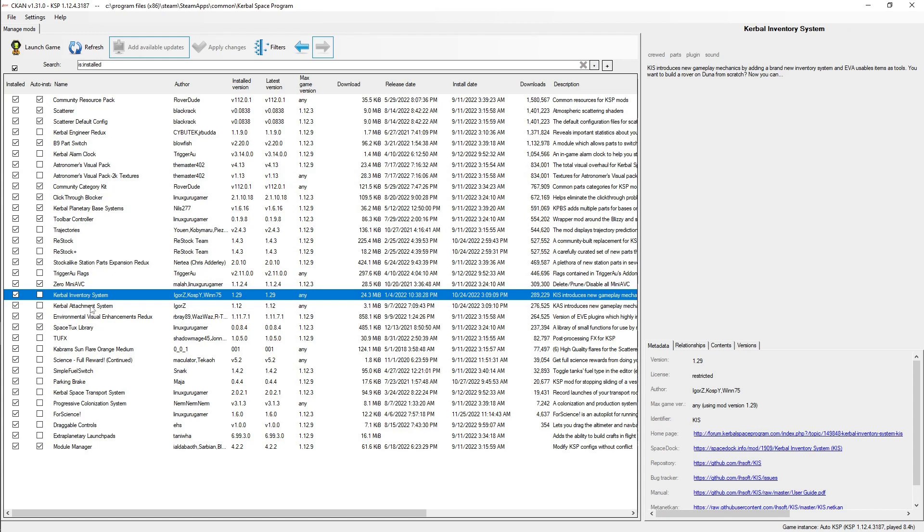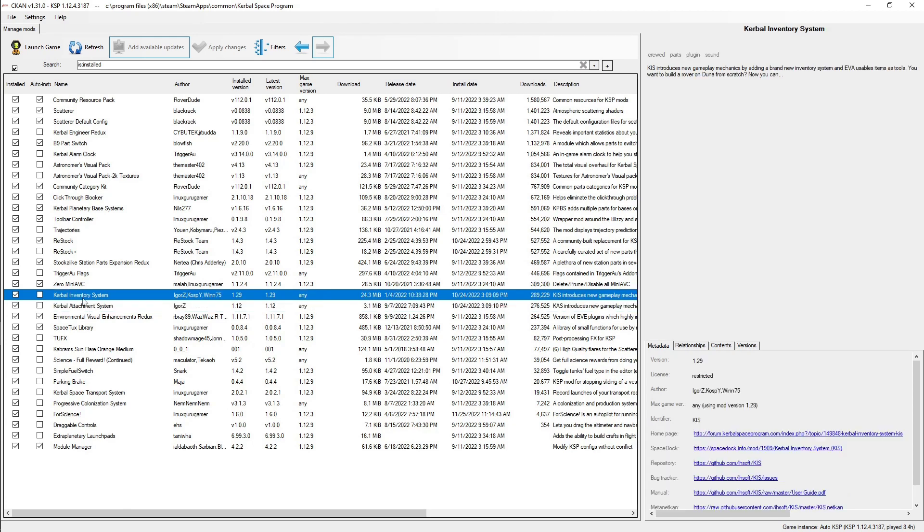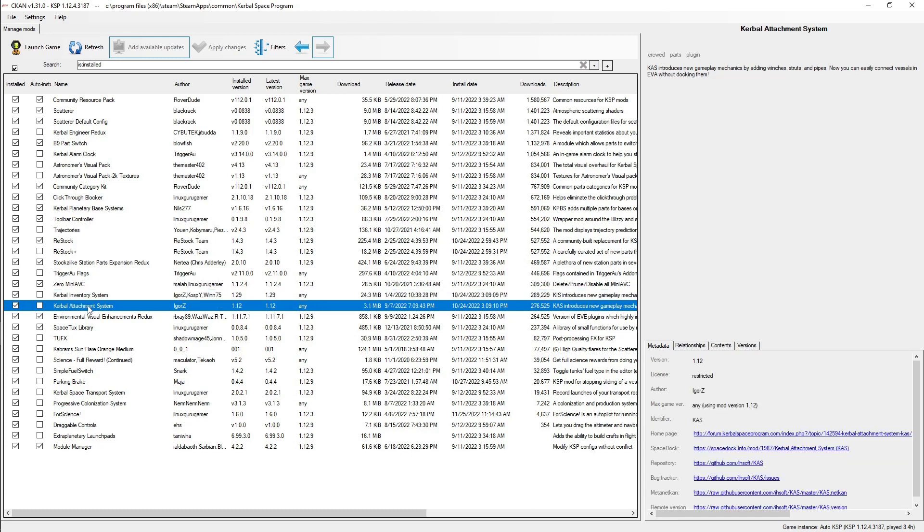I also have the Kerbal Inventory System and Kerbal Attachment System, which are a popular way to manage parts as inventory items and edit spaceships while in orbit. There is now a built-in way to do that in the game, but I'm still kind of liking the old system, so I'm still using this to modify spaceships in orbit.